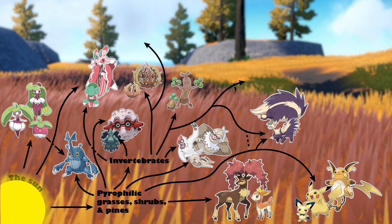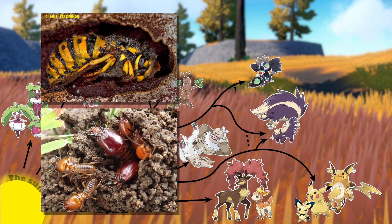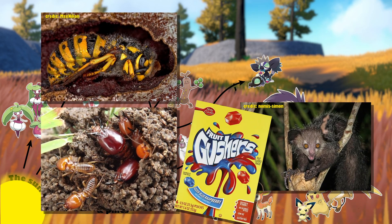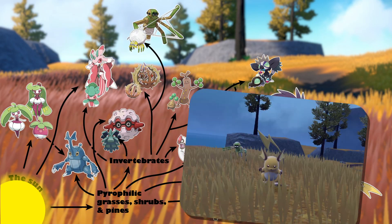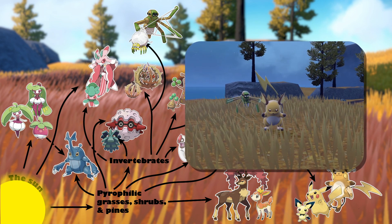Another set of insectivores are Shroodle and Grafaiai, with Grafaiai possibly targeting burrowing insects using its long, sticky, creepy fingers — like a real-world aye-aye that got into a pack of Gushers. As well as Tarountula filter-feeding for flying insects, and Spidops stalking a variety of prey before ambushing them and wrapping them up in its webs.